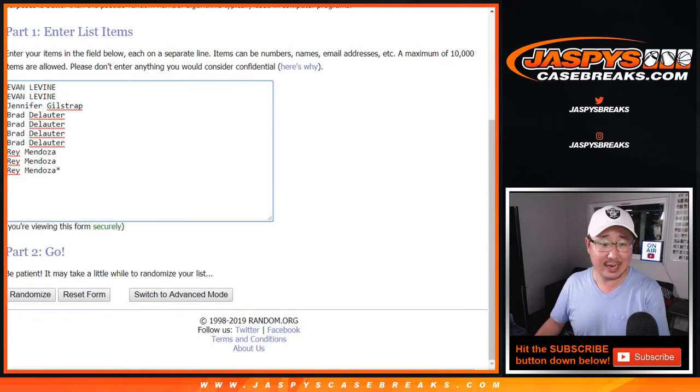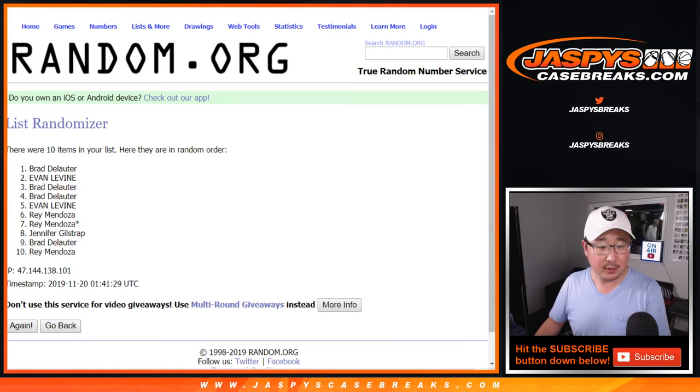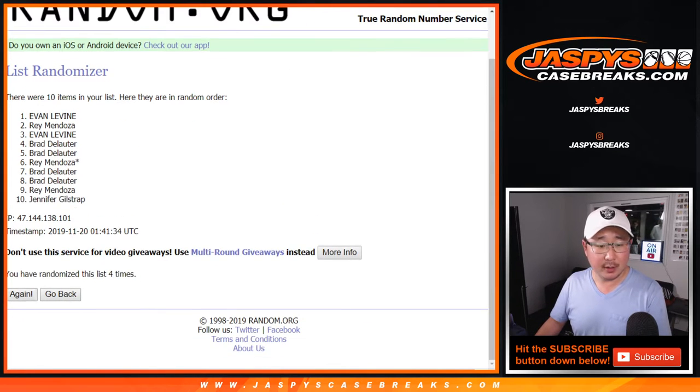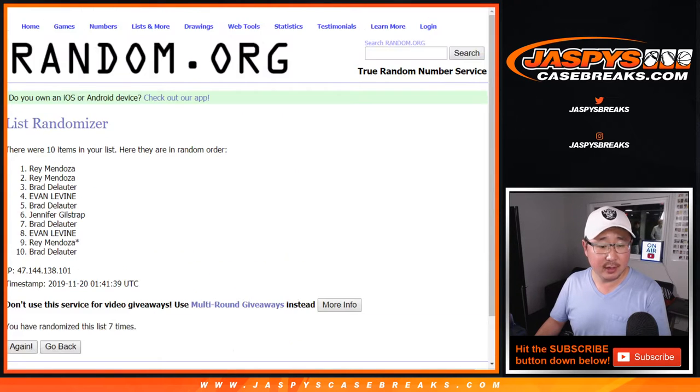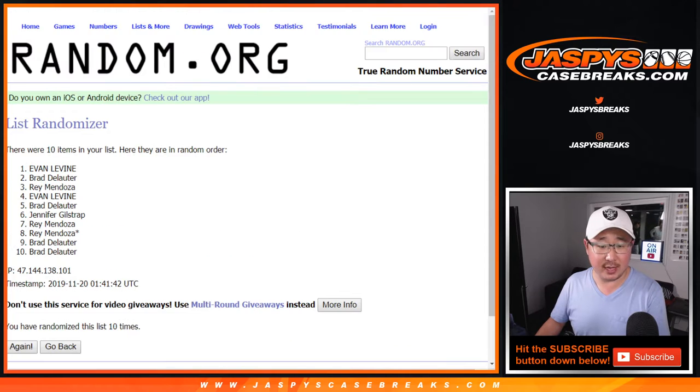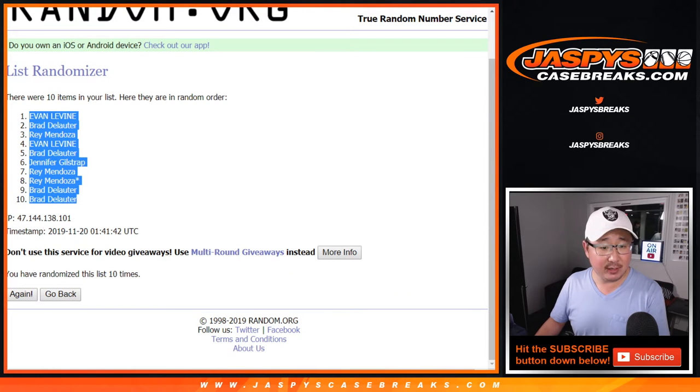Four and a six, ten times for each list. One, two, three, four, five, six, seven, eight, nine, and tenth and final time. After ten we've got Evan down to Brad.